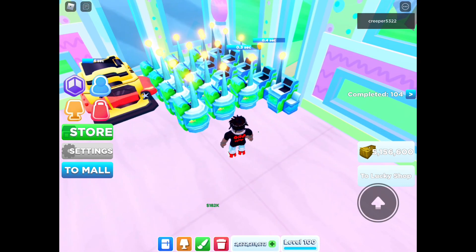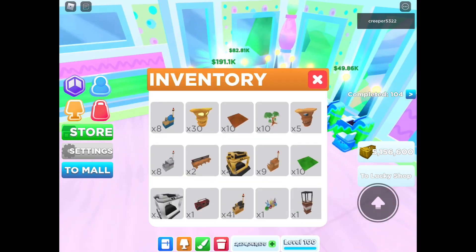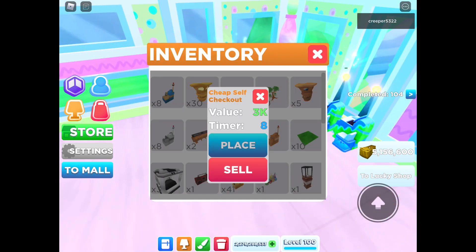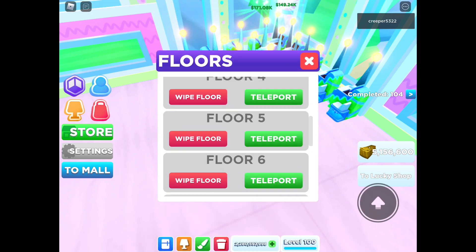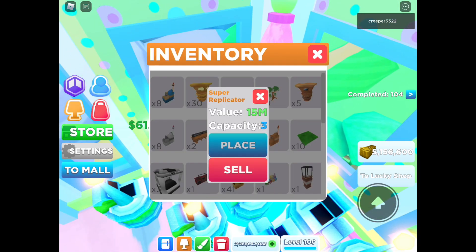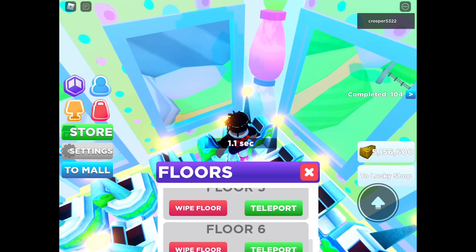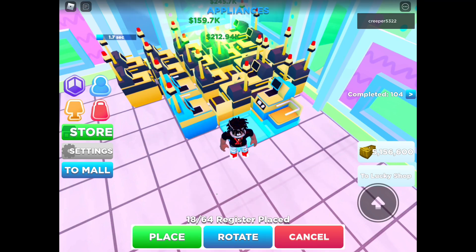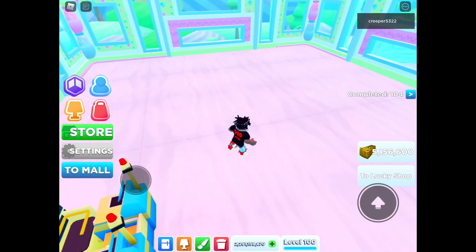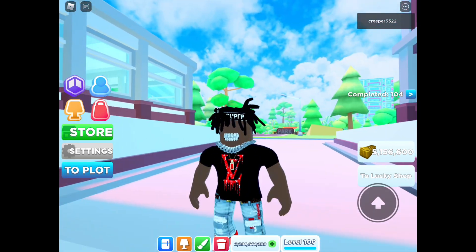On floor seven this is where it gets different — you want to have nothing, but you still have 17 registers. On floor eight you don't have anything either, and you put 18 self-checkouts. That's how I get 2.5 billion per hour. I hope you enjoy.